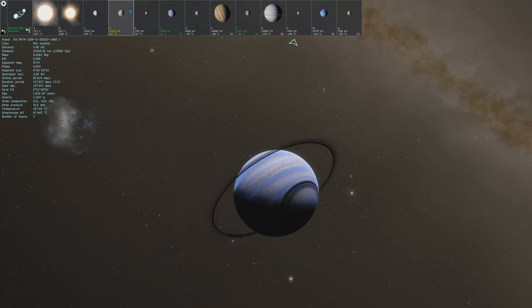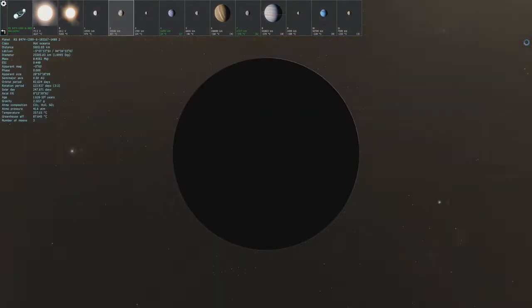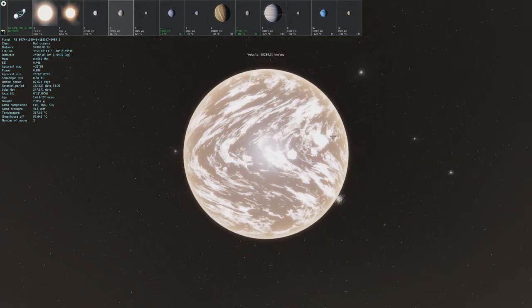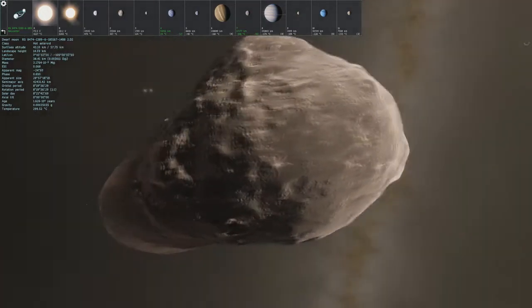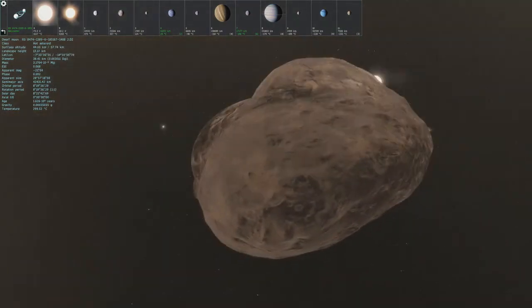Anyways, what do we got here? We got a hot Oceania and a cool desert. A cool desert is just gonna be one of those pink and blue deserts. So let's check out this hot Oceania. It looks like your typical Oceania — it's got a moon. Let's check out the moon. Oh, it's an asteroid. Pretty standard asteroid. And we got the bright star over there in the background.